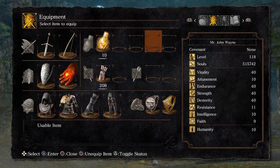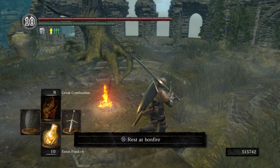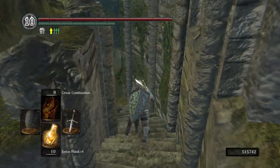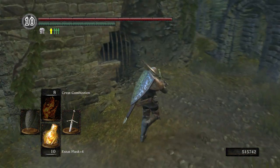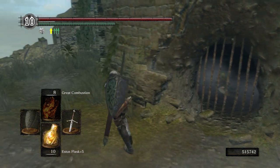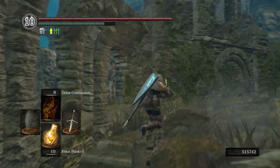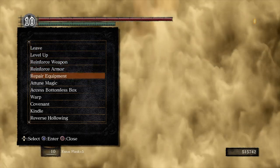I'm wearing the Wolf Ring for anybody that may be following along. Before we go over to Andre to level up a few things, let's come down here to the Fire Keeper. We're going to level up our Estus Flask to plus 5, and then we're going to head to the Undead Parish and go upgrade a few things at Andre's.